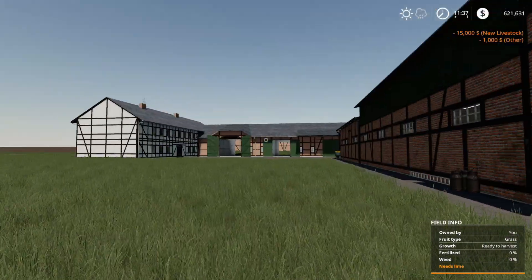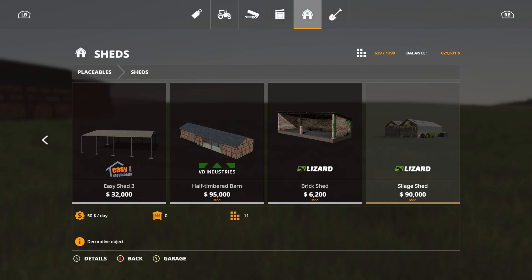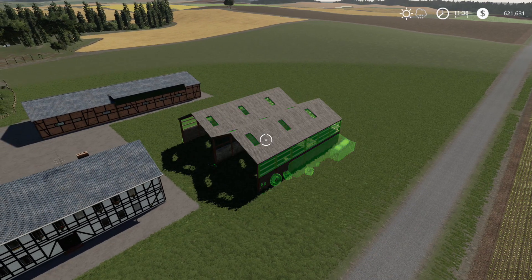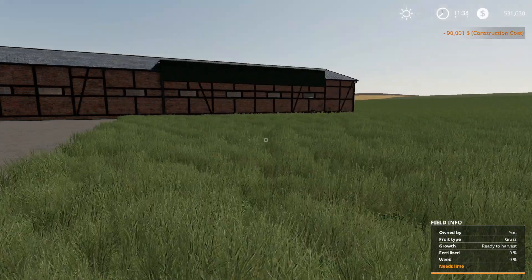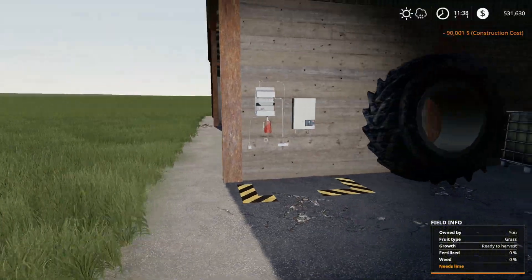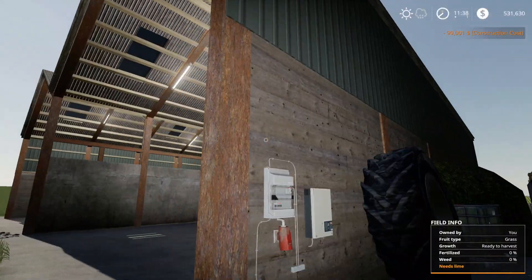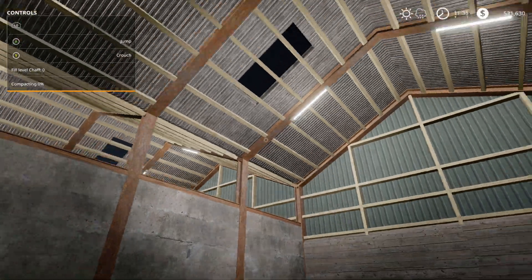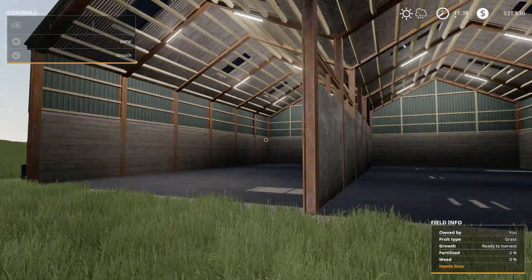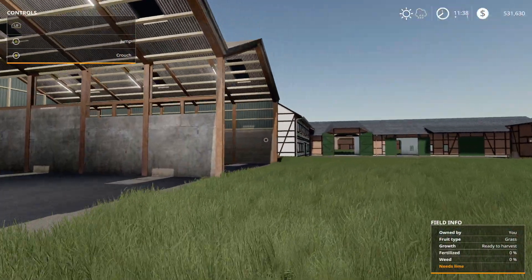Next is the Twin Silage Shed from Lancy Boy — 90,000, 11 slots. It snaps into place and has decorations including old tires. The light switch turns on everything. These are really nice silage pits — definitely the ones I'll be using now.